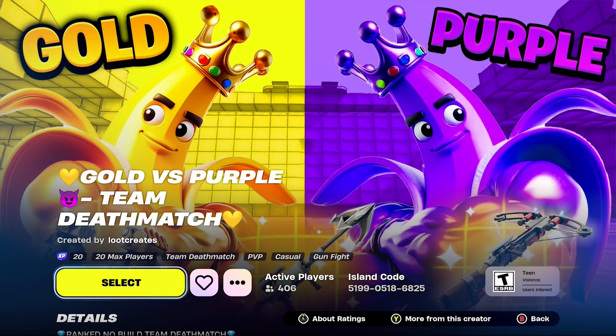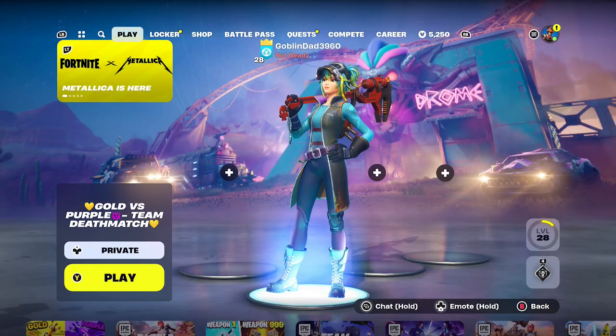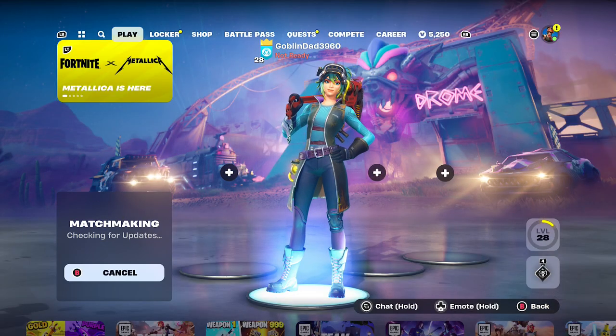Hey friends, XP Dad here with another awesome XP Fortnite map. The island code is 5199-0518-6825. You can tell it's going to have XP because if you look right above 'Select' it has XP20 in it. Make sure you hit it, open up a private game, and let's get started.